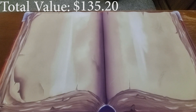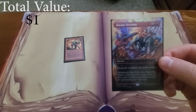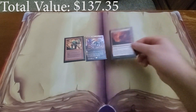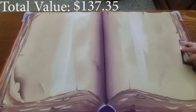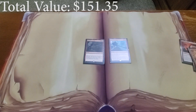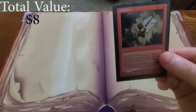Moving on to sorceries we have Goblin Grenade, Disrupt Decorum, and Magmatic Chasm helping us minimize blockers. Then two cards for extra combat phases: Relentless Assault and Fury of the Horde. We also have an additional tutor in Gamble.